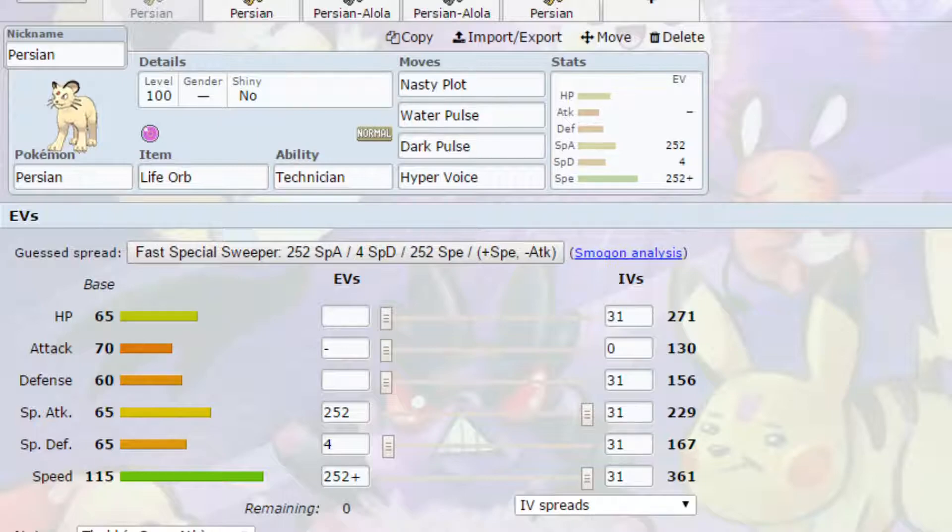We have Life Orb and Technician here. Technician is allowing Water Pulse to be boosted a little bit more than it originally would be because it is base 60 power. Life Orb further boosts our attacks by 1.3 times, but you are going to lose 10% of your health each time. So do be cautious and possibly have a Pokemon that allows you to recover in the back. Nasty Plot essentially doubles your special attack, taking it from 229 to about 450. On a Modest nature that would be even higher.